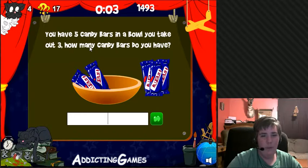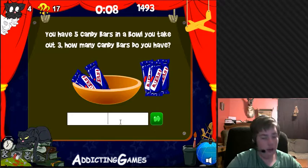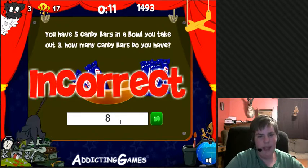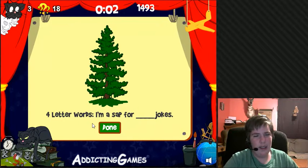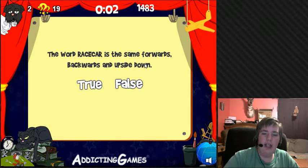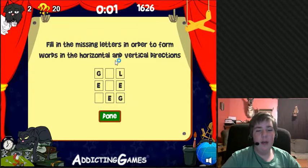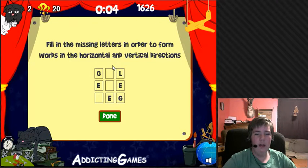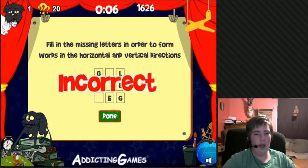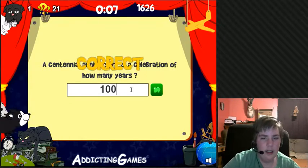You have five candy bars in a bowl — take out three. How many candy bars do you have? Well, there's A's in total, so A's? Incorrect. Four-letter word. I'll just press done. The word 'car' is the same form backwards and upside down. False. Yes, that's correct. Fill in the missing letter to form words horizontally and vertically — I don't know any of that stuff. A centennial anniversary is the celebration of how many years? One hundred? Yes!